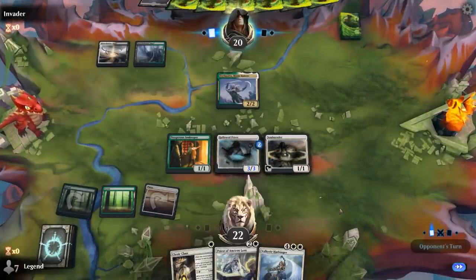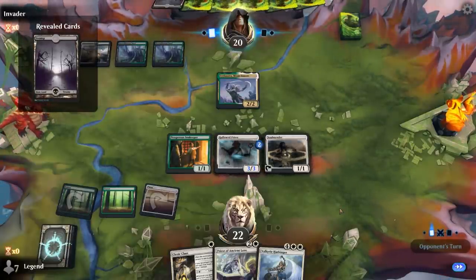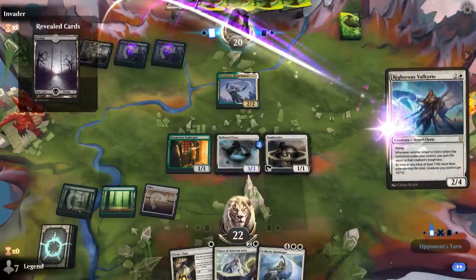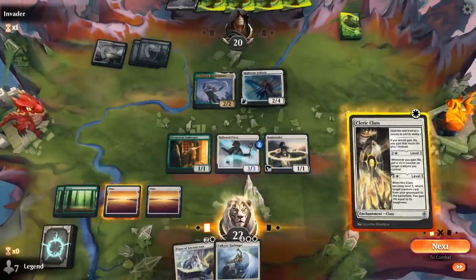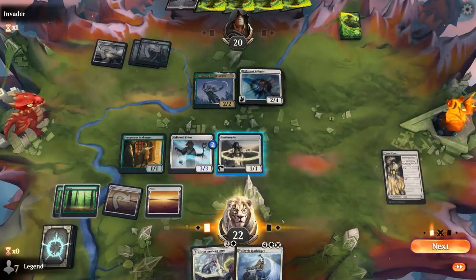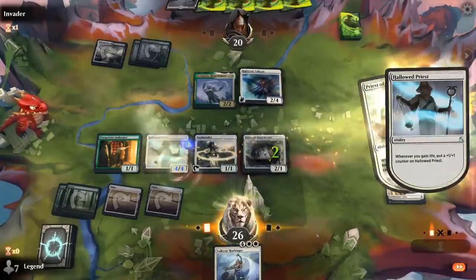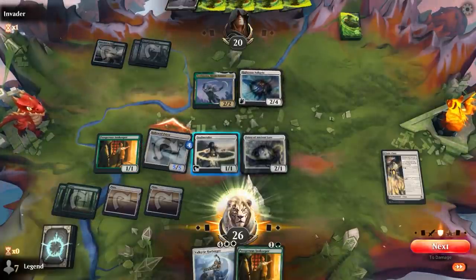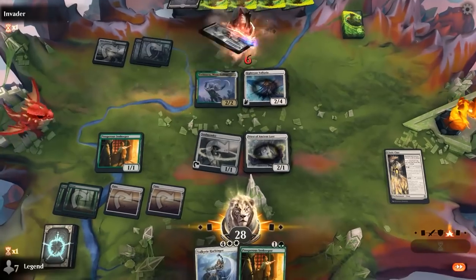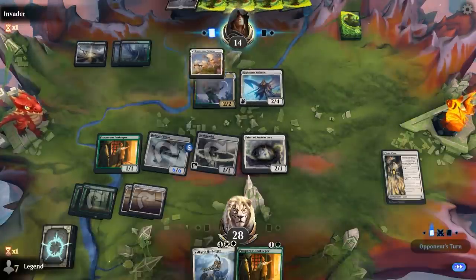Opponent playing black means they might have access to better removal spells than we do. Another Snarl comes into play, and they've got the Righteous Valkyrie. So we go Cleric Class into Priests. We can attack and activate Soulmander before damage. Next turn I can level up my Cleric Class, which also represents a lot of extra counters. And if we can keep their life total low, the Valkyrie is a lot less threatening. Opponent plays Retribution — it's going to make an Angel, and next turn those Angels can wreak havoc on our board.